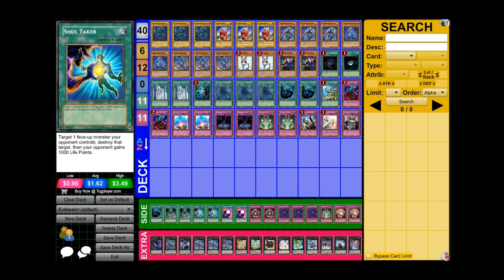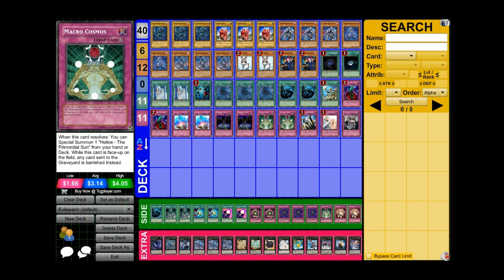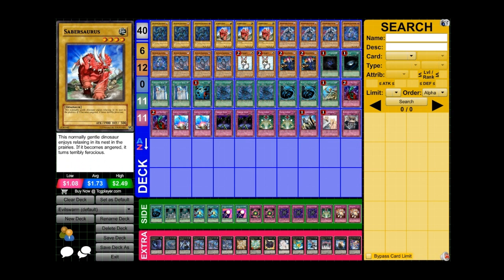For the side deck we have the third MST, two Prohibitions, one Soul Taker, two Spell Shattering Arrow, two Deck Devastation Virus, three Eradicator Epidemic Virus, the third Macro Cosmos, and the two Mind Crush.